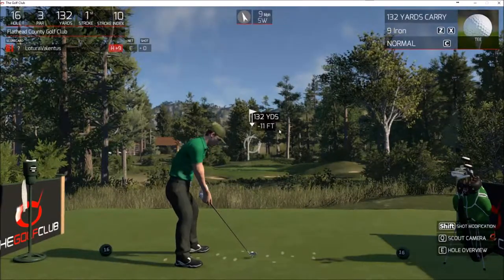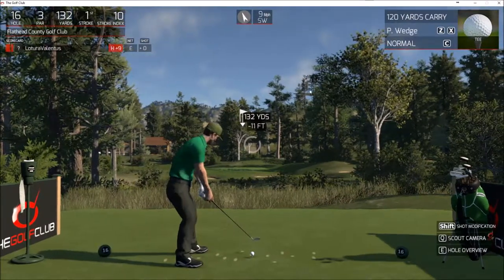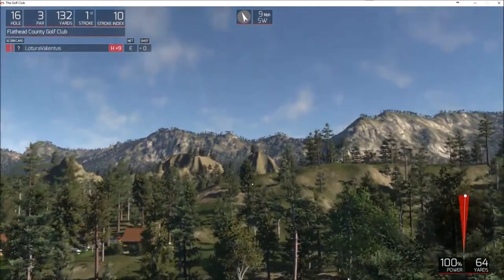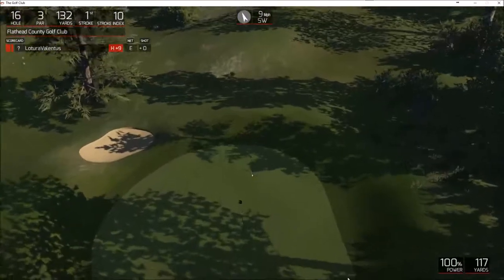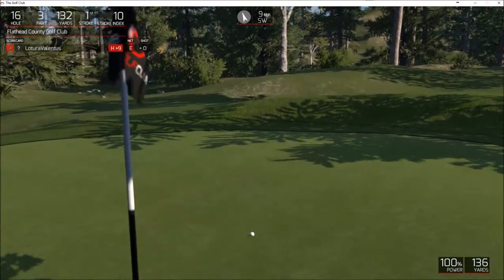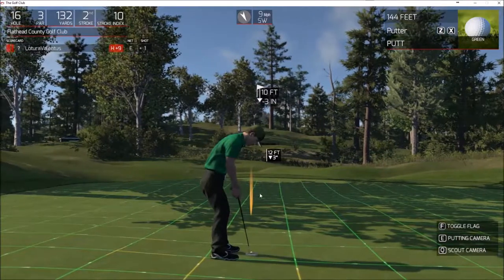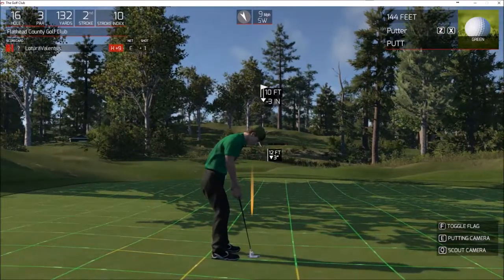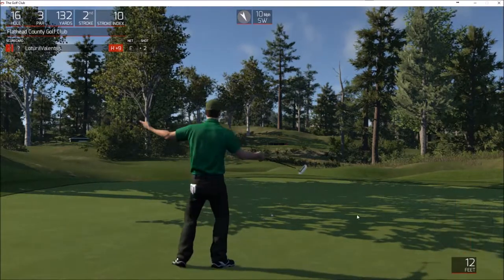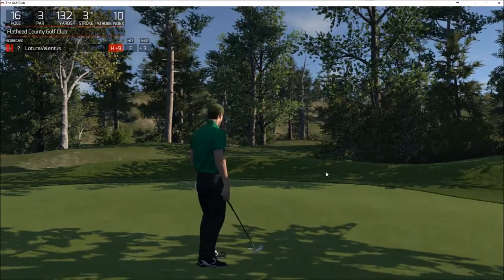Another par 3 — 132 yards, 11 foot downhill, and the wind is helping, so I'm going with a pitching wedge slightly to the right. I think this is going to need to bite. That'll do — still get a birdie here. Quite a bit of swing involved. I missed it by a few inches. So that takes me to plus one, and that basically means I'm going to finish over par now because I don't see myself getting eagles on these holes.